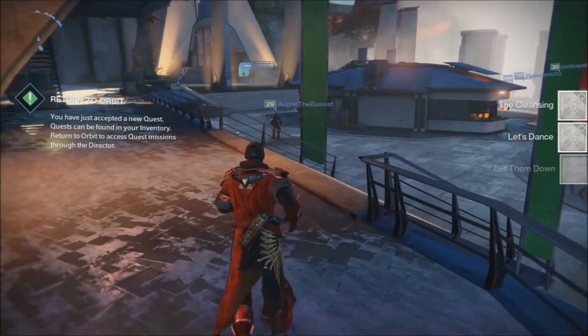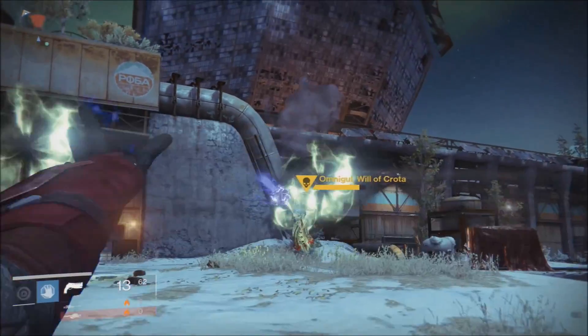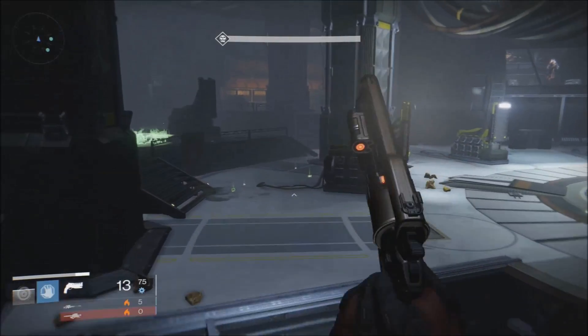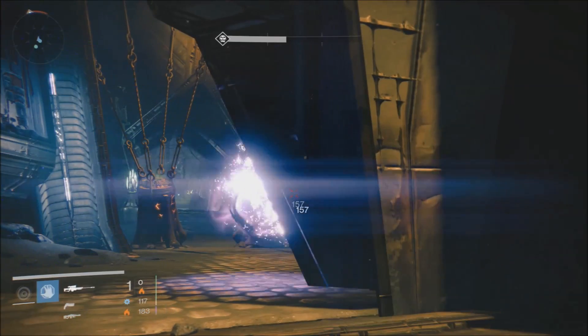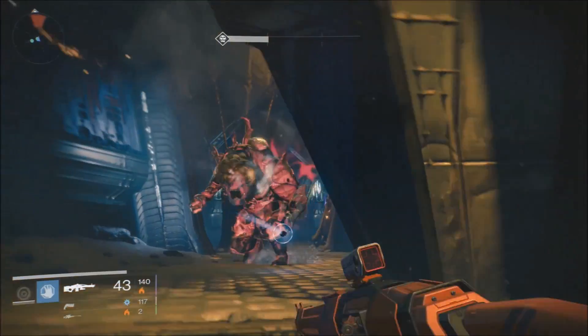First, you're going to need to go to the tower and grab the initial quest from Eris. To get to her, just go to the left from where you spawn in — there's a big ship there, can't really miss her. There are three story quests that you have to do. Just go through those: go here, kill this, don't die along the way. They'll be introducing you to the story that you'll be doing in the Nightfall.